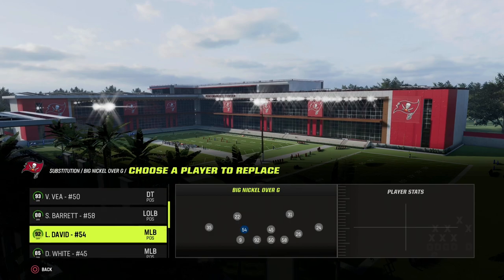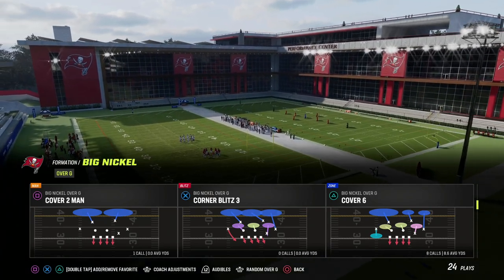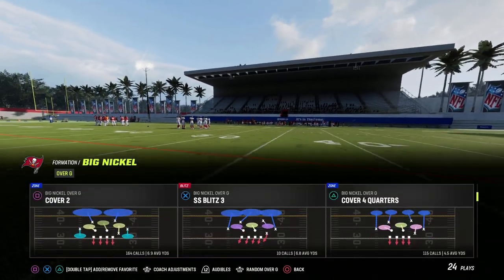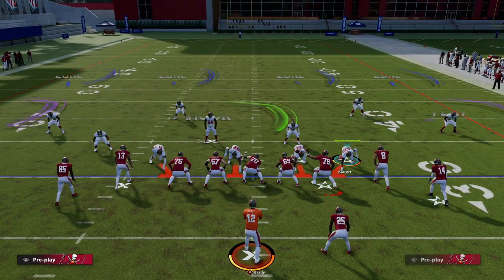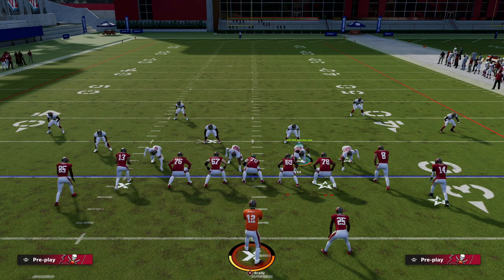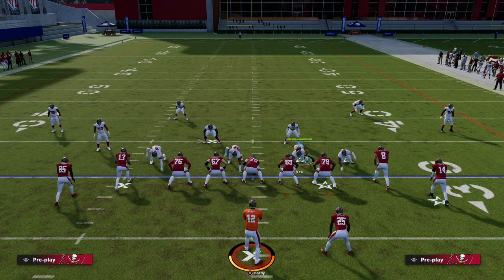The setup we're getting a lot at this point in the year is essentially a high-low between the corners on both sides of the field. We're going to use Cover Four Quarters to help defend this. Make sure your slot CB package is turned on in Big Nickel. What we get in this defense is that to the right side — wherever the running back is — the match coverage plays incredibly. Don't mess with it at all; it's in phenomenal match coverage.